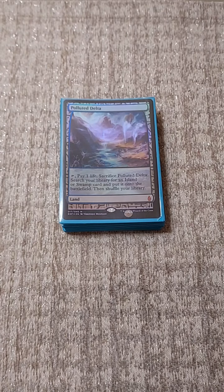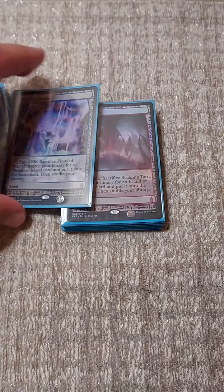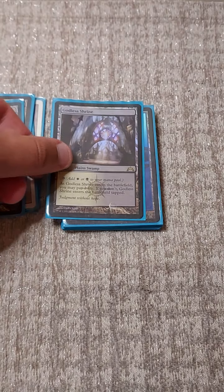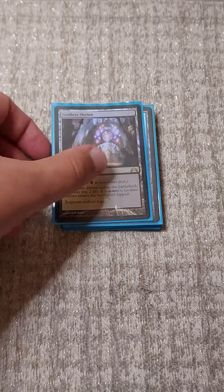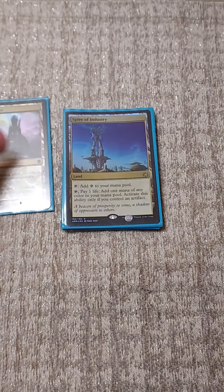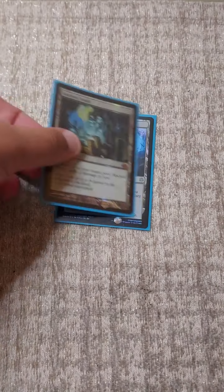Our land package is pretty simple. We have our nine fetchlands, three duals, three shocks. White is the weakest color in this deck but important because of Ad Nauseam and Peer into the Abyss. Two islands and two swamps just because of Tainted Pact. Then Command Tower, Spire of Industry, Mana Confluence, City of Brass, Gemstone Caverns, Morphling Pool, Sea of Clouds, Ancient Tomb, and Emergence Zone - so you can just go off on your opponent's turn.